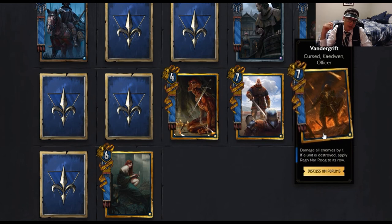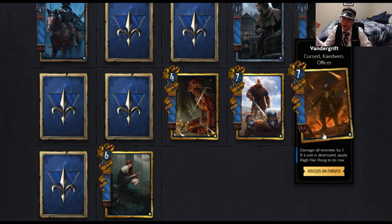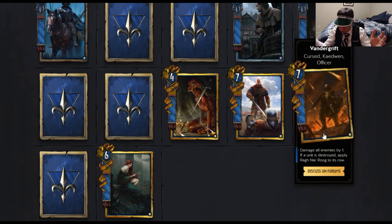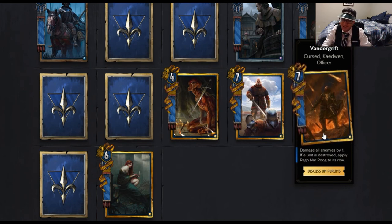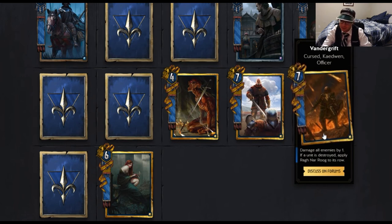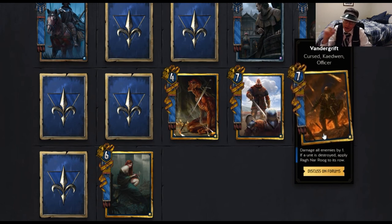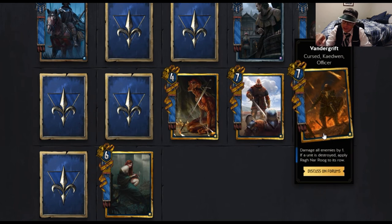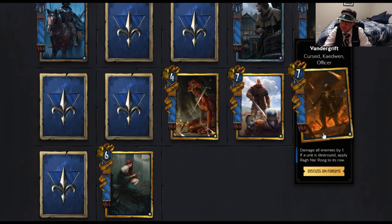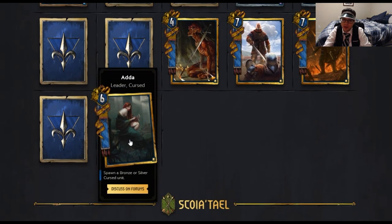Another way to use this is to wait until the very end of a long round. Imagine your opponent has 20 cards on their board after an extraordinarily long 10-card round — this card is going to be a 27-point play. That's huge. It's good they didn't give this card to Skellige; it would just be broken with the Axeman cards. I think Vandergrift is going to see a lot of play.